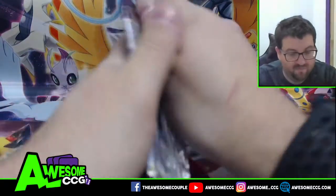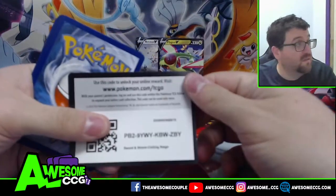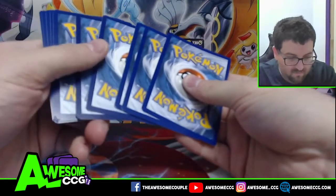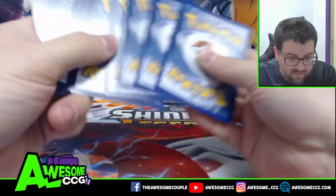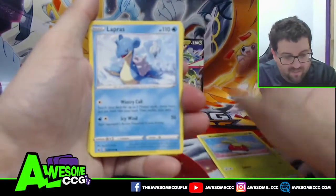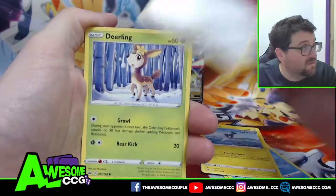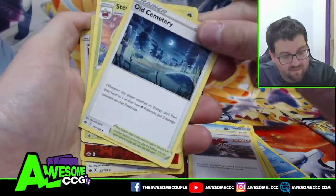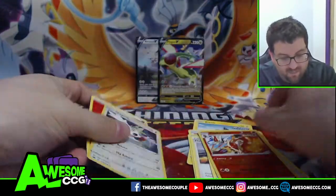Chilling Reign next — we're looking for an ultra-rare from Chilling Reign. We got Sticking Together, Bounsweet, Lapras, Litleo, Eevee, Deerling, Flannery, Old Cemetery, Steenee, Cinderace, and a Shaymin V Holo.